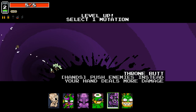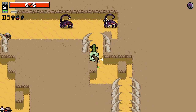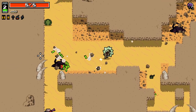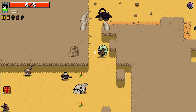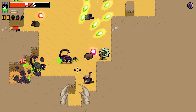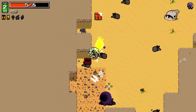Push enemies instead — your hand deals more damage. Okay, that seems incredibly useful. That's what the hand should be doing; it's basically just a fist at this point. This with impact wrists could be really fun. I like this.